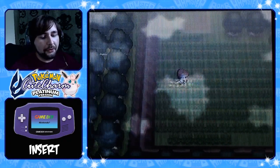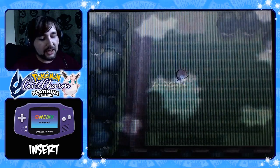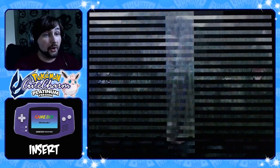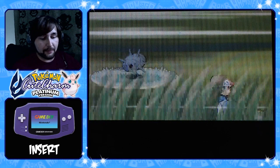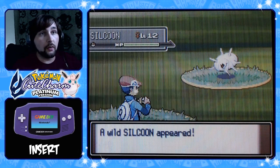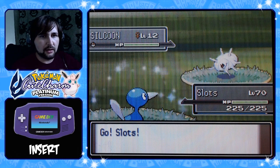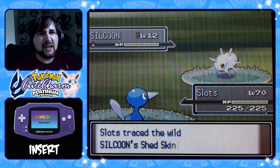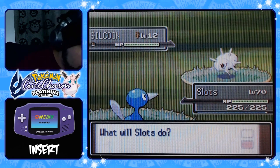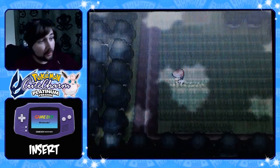I think both of these are gonna be eight percent finds. I don't know if they share the eight percent and it's actually something less than that, like four and four. I'm gonna find out by opening up a link to Eterna Forest. Hey Silcoon, don't want you. There we go — oh gosh, it's four, they share it. This is gonna be horrible.